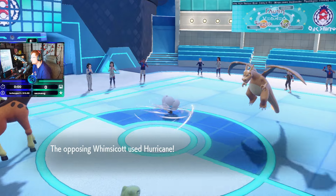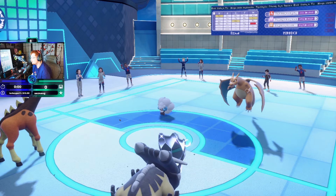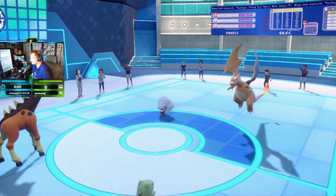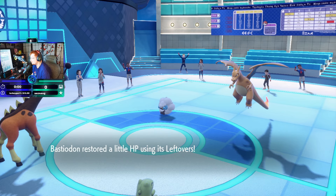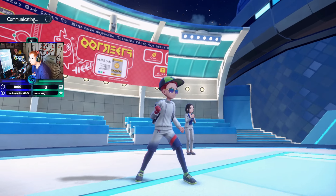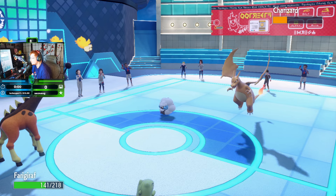Charizard coming out — Hurricane! Hurricane on Whimsicott. I wonder if he's going for a Flinch pair — yeah, I think he was going for Flinch. Alright, let's go ahead: Psychic and then just Body Press Charizard.